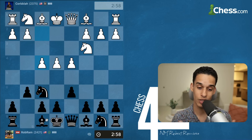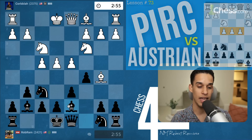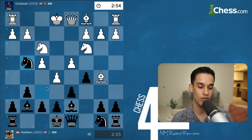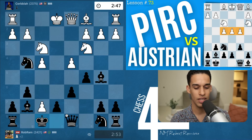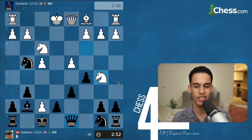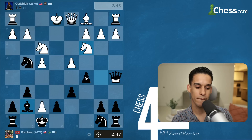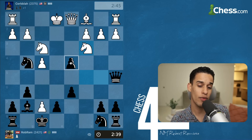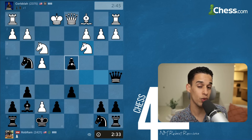Now the Austrian Attack — we had a lesson, we talked about c5, and all of this is theory. If you went over lesson 73 you should know this. Not too much to explain other than you have to know the theory for this one. I had to review it, memorize it, and know that he takes f7 — we're supposed to do king f8, and then we get the pawn anyway.